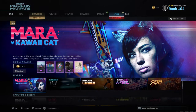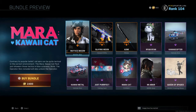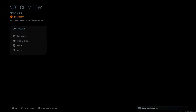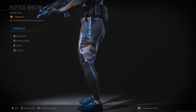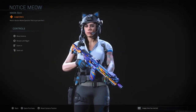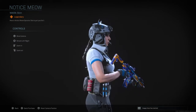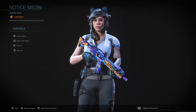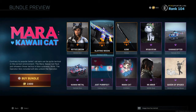Let's go ahead and jump right into the bundle. So we got the Mara Kawaii Cat — 2,400 COD points. We got the Notice Meow Mara skin. A lot of people are super excited for this one. You got the little anime right there on the side of her leggings, her little helmet, her little cat ears helmet. It is a pretty good skin. But is it worth $24? I'm not sure.